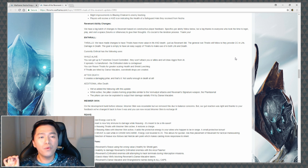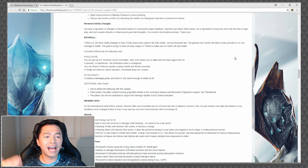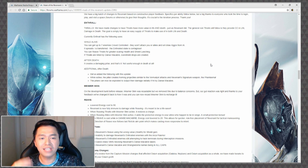Regarding thralls, they've made changes to give thralls more value in life and in death. The general rule is that thralls will follow as they provide CC and damage in life, and damage in death. The goal is to simplify things and have an easy supply of thralls to make use of both in life and death. Currently, Enthrall has the following uses while alive: you can get up to seven enemies crowd controlled, they won't attack you or allies, it spreads slash, the enthrall state is contagious, you can reave thralls for greater scaling health and shield leeching, and if thralls are killed by Dance Macabre, overshield drops are created. After death, it creates a damaging pillar — and that's it. Not useful enough in death at all.